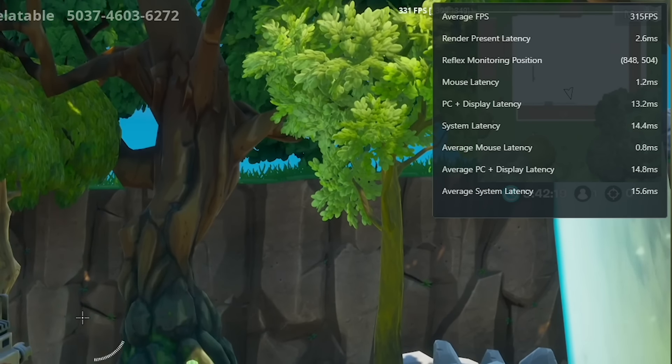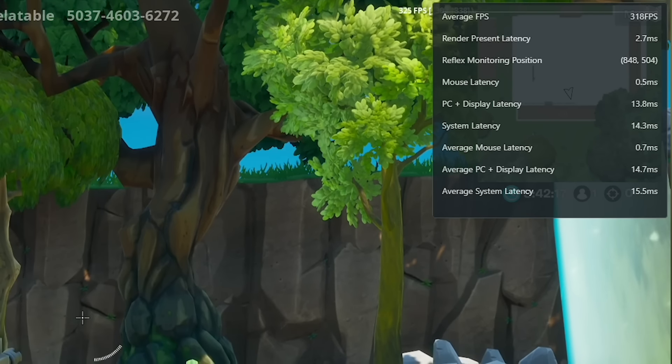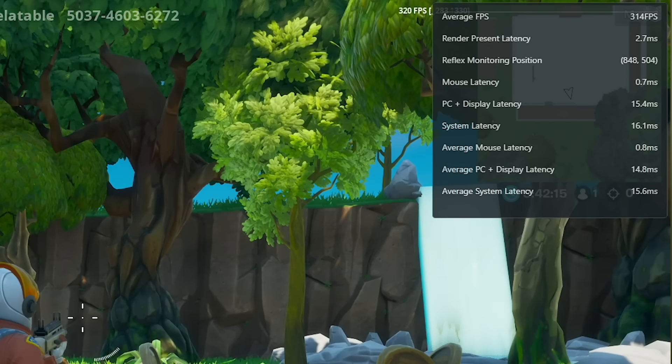Reflex Latency Analyzer is able to accurately measure how long it took for the mouse click to reach the screen. In this case, the achieved system latency is about 15 milliseconds — that's about average for a 360 FPS system. On a 144 FPS system, you can expect anywhere from about 40 to 55 milliseconds of system latency. In addition to the Reflex SDK, overclocking and faster hardware are great ways to reduce latency.